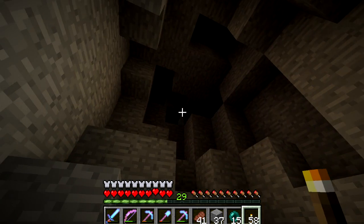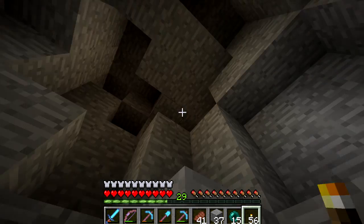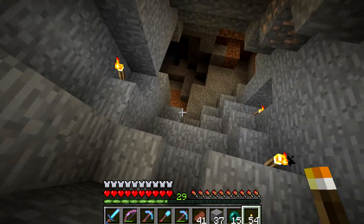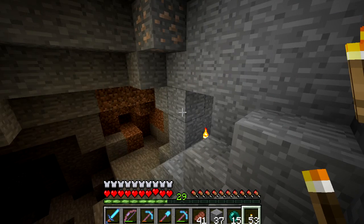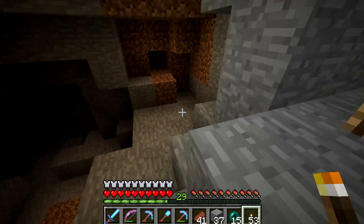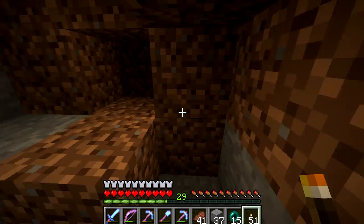We've found our way into our first cave. The point here is to light everything up, so I've brought a lot of torches with me. We're going to be looking out for coal, and I've got some wood so we can keep crafting them as we go. I don't think I'm going to be picking up stuff like iron. If we get any valuables like redstone or better, then we will be picking those up.